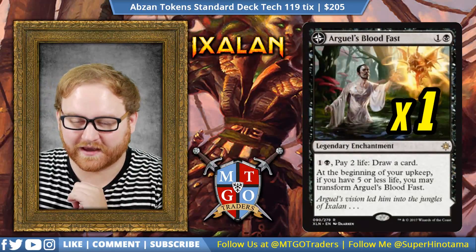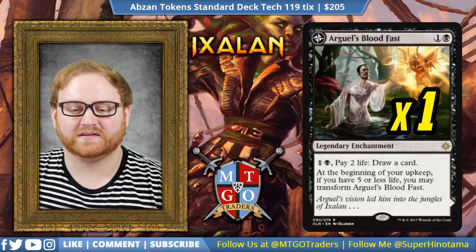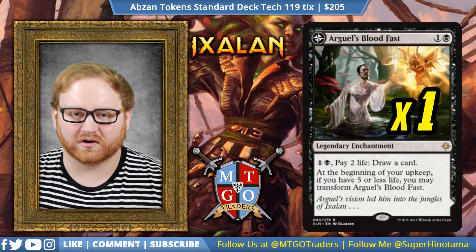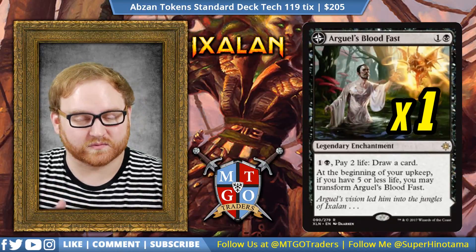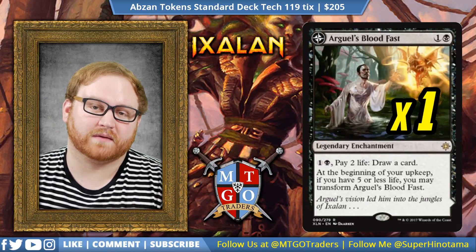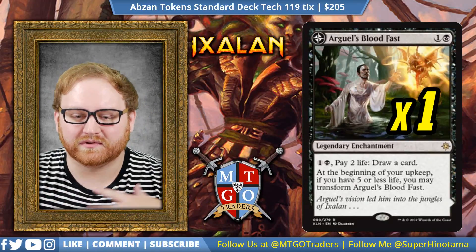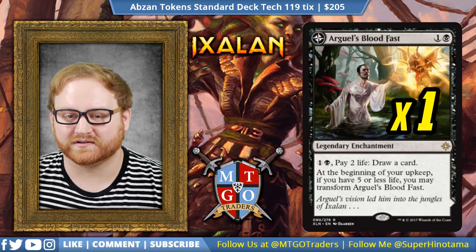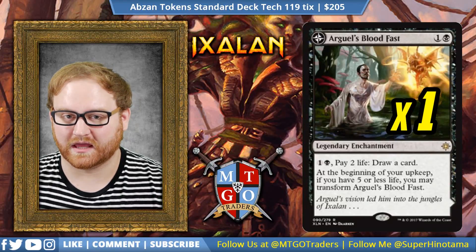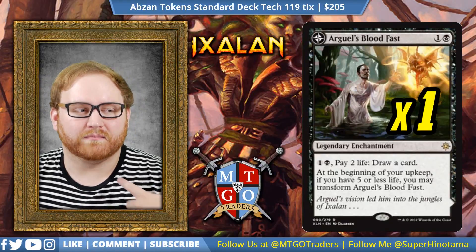Moving on from Legion's Landing, we have one Arguel's Bloodfast in the main board. We have some trouble drawing into cards we need quickly, so Arguel's Bloodfast will hopefully come down in the early to mid game and let us pay two life to draw cards to get some momentum going. At the beginning of your upkeep, if you have five or less life, you may transform Arguel's Bloodfast. Once transformed, you can tap and sacrifice a creature to gain life equal to that creature's toughness. But we really want it for the top ability — pay two, draw a card — which is great given our Anointed Priest synergy and the lifelink vampires coming down.